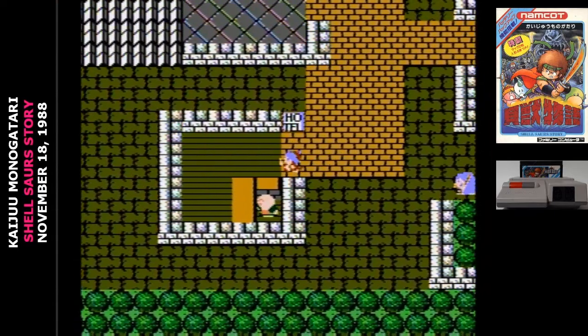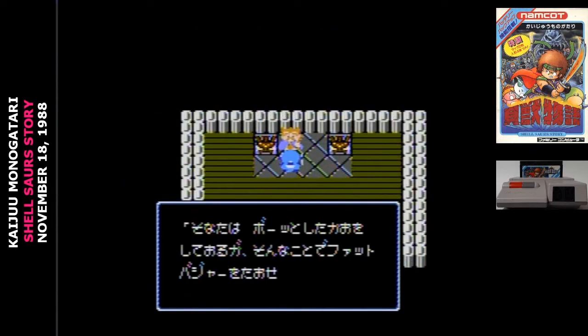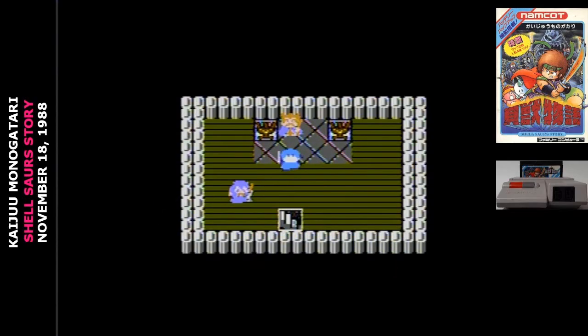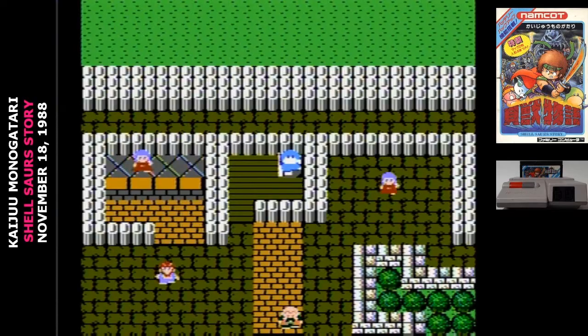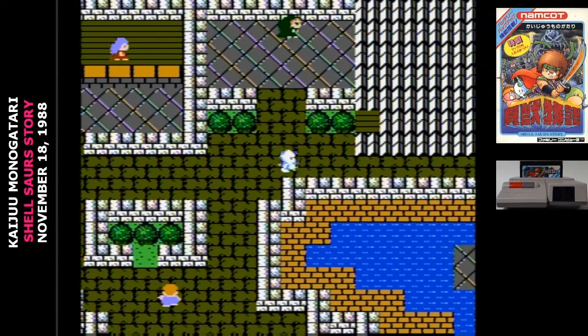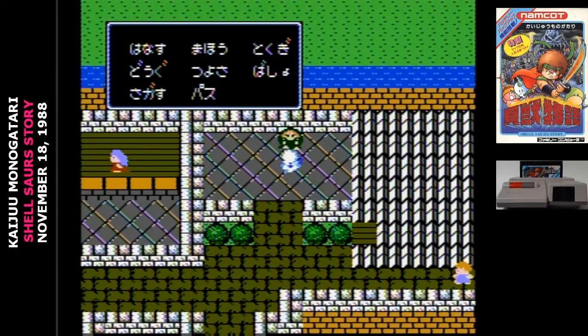Now let's jump back into the parts of the game I could play. The human character that you name is always the first one up, and every character starts out in one of the corners of the map getting their quest from a king. You can really tell we're in Dragon Quest mode here. And just like Dragon Quest, you hit the A button to bring up a menu. Your options are Talk, Magic, Skill, Item, Stats, Location, Search, and Pass.